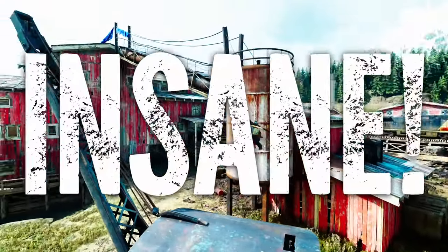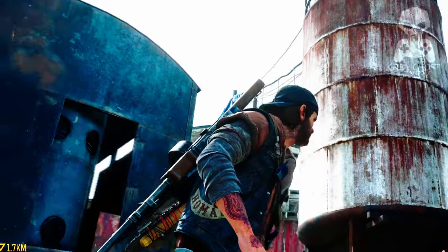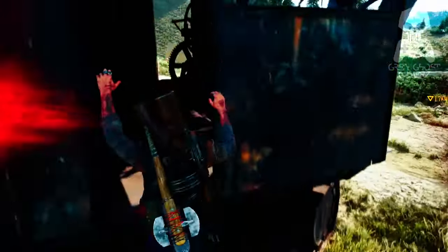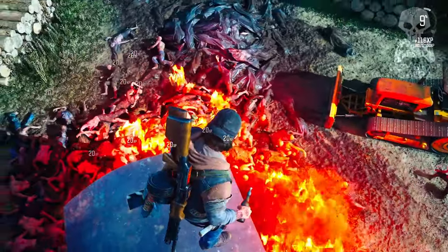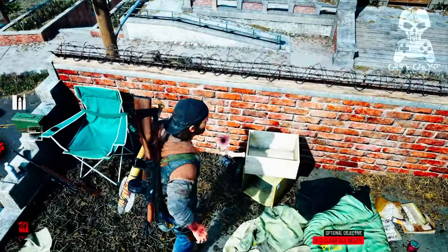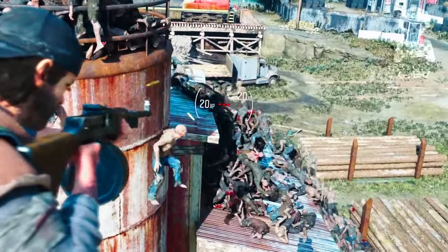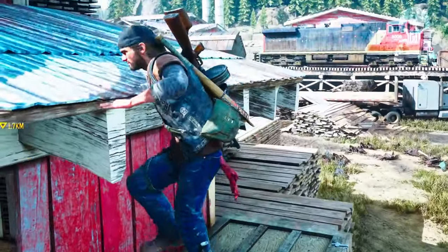This is the most insane jump you'll ever see in Days Gone. I'm talking about sliding off a roof, landing on top of a crane cab, and if I miss, it's game over — because there's a 500 Freaker Horde waiting to tear me apart. Before I even attempt this crazy stunt, I'll need to loot three locations, scavenging for every throwable and resource I can find. This is one of the craziest challenges I've attempted in Days Gone, and I'm about to show you how to pull it off.